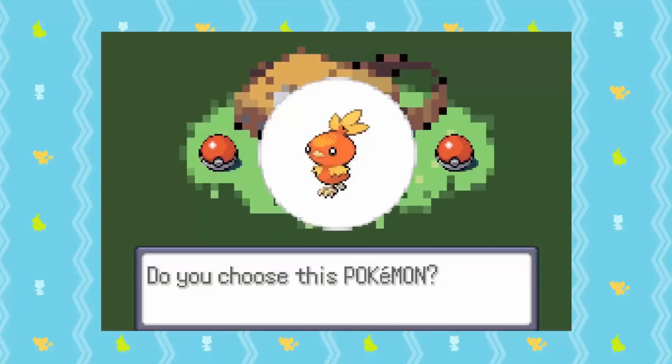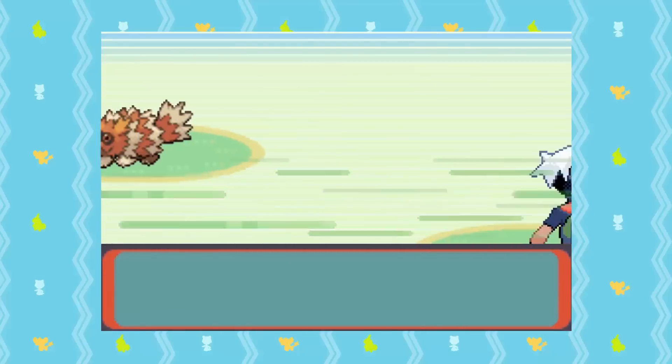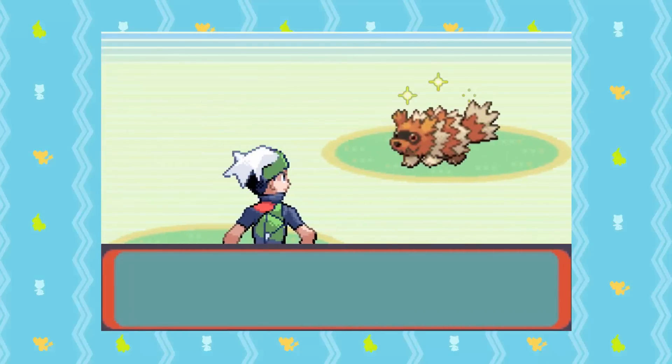However, if you get an uncatchable shiny Zigzagoon, keep that save file, because this means that you have an early shiny frame and it is possible to get a shiny starter on that save.